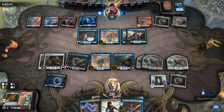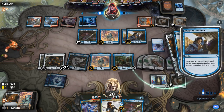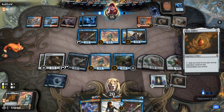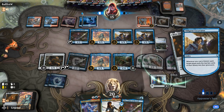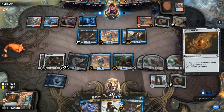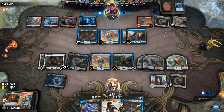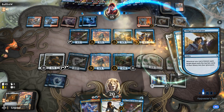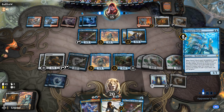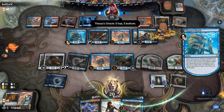We'll speed this part up in post-production so you don't have to sit through it. And there we see Thassa's Oracle — five cards and plenty of blue devotion, so that wins the game. On to the next one.